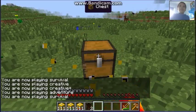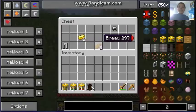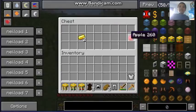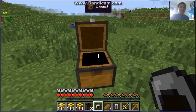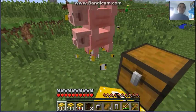There we go! We have a chest — look at this — we have some iron, most of the iron set, some bread, and an apple. Let's get this. Looks really nice.